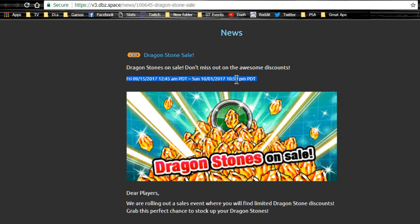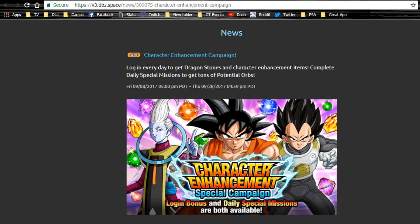Dragon Stone sales still run until October 1st. If you don't mind buying dragon stones, there are some decent deals: three packs at 32.99 for 91 discount stones each, and a smaller pack for around 7.99 for 32 stones. There's also a daily three-stone purchase option. Personally I only do the five-stone daily - if you think about it, three stones a day for 30 days is 90 stones for 30 bucks. It is a discount, but take advantage of it if you want.